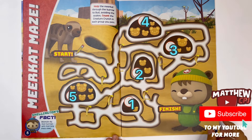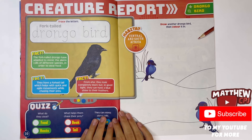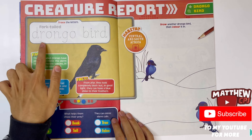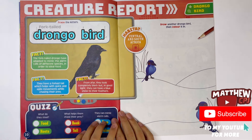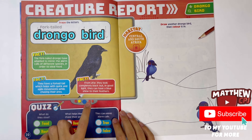And we found birds. Creature report. Trace the letters. Fork tail. Drongo bird. Never heard of this bird before. You got some facts about them.